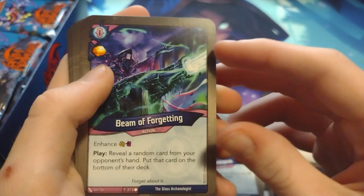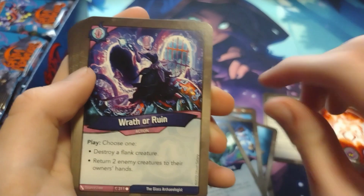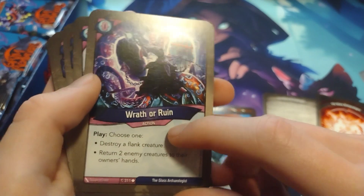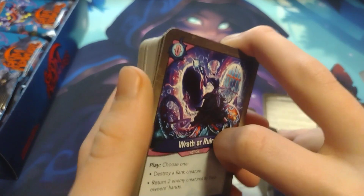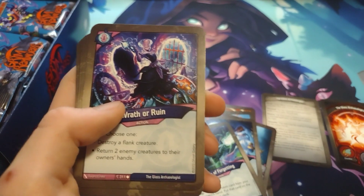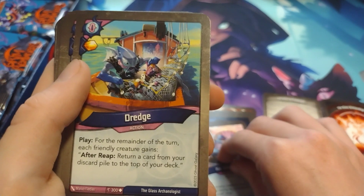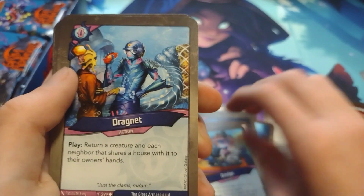Beam of Forgetting: reveal a random card from your opponent's hand and put that card on the bottom of their deck. Wrath or Ruin: choose one — destroy a flank creature, or return two enemy creatures to their owner's hand. I really like the choose cards; they're very helpful in a lot of scenarios because you have that choice depending on your situation. Carry Guilt. Spine Dredge: for the remainder of the turn, each friendly creature gains after reap — return a card from your discard pile to the top of your deck. Dragnet.